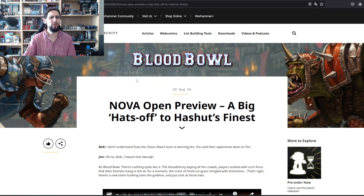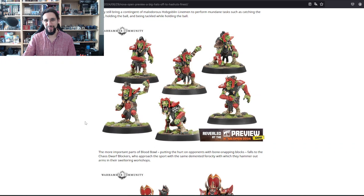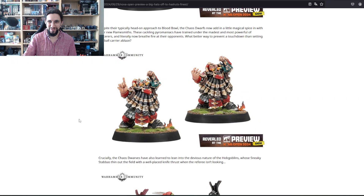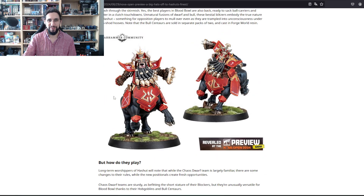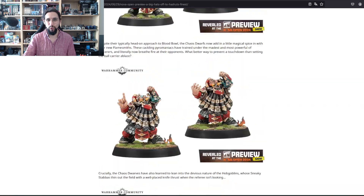Blood Bowl again — I'm not a Blood Bowl player, but as I said in yesterday's video, every Blood Bowl player I know has a heart of gold, so I'm really happy for every Blood Bowl player who gets new models. These are the Chaos Dwarves and Hobgoblins — they are so fun! I really enjoy that Blood Bowl gets their Chaos Dwarves before Old World and before Age of Sigmar. You guys deserve it! I love this. Also the centaur versions — I really like centaurs — and the knuckle dusters weapon. Really, really great.